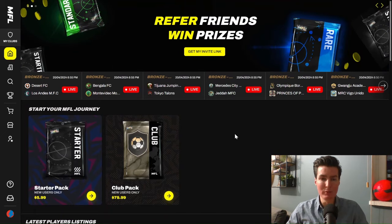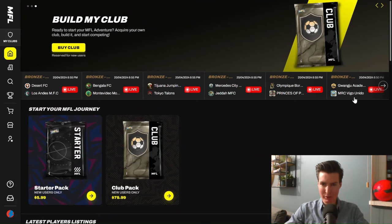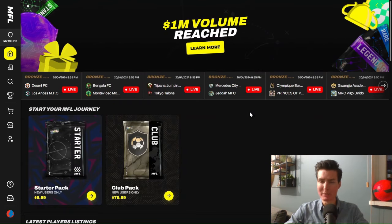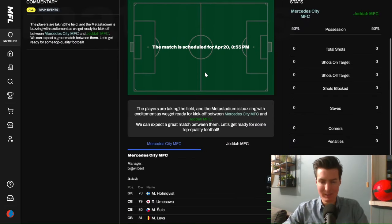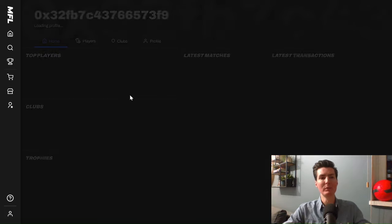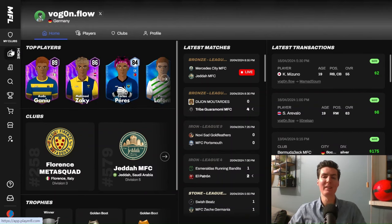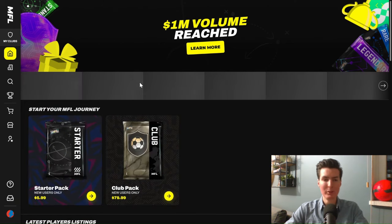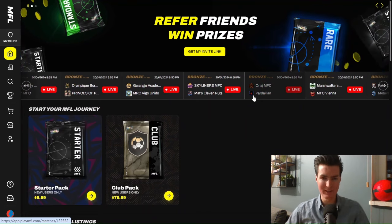Difference number three is that all clubs are managed by real people — real managers in this metaverse. You can see right now all the matches going on in the Bronze League. We have teams like Mercedes City MFC and Jeddah MFC, all managed by real people. For example, Big Wilbert is one manager and Vogel is another. You can click on Vogel's profile and see all his clubs and players — these are all real people. In Football Manager, most people play single player and only against the AI. In MFL, all matches you play are against real managers, making it a massive multiplayer game.